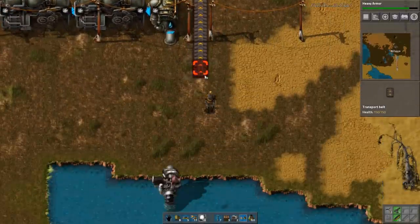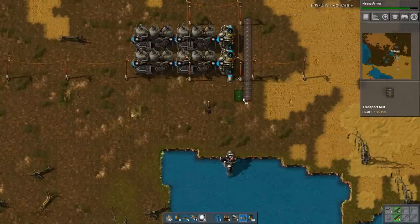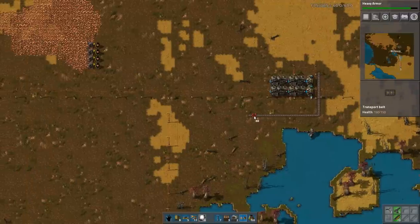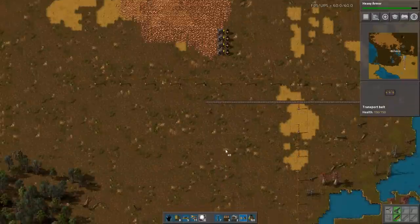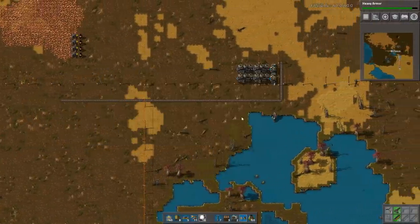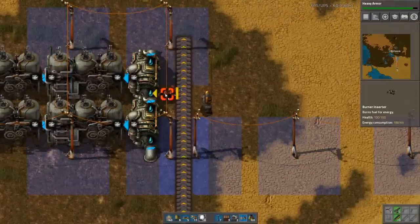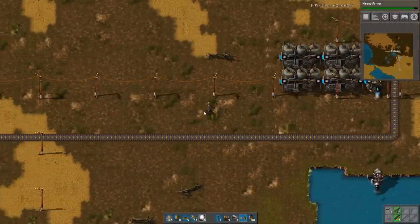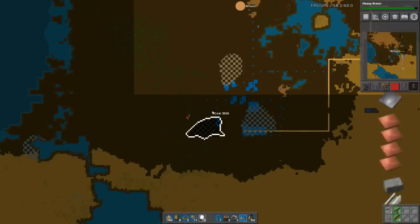I'll need to get something like this and build more. I can actually start using these to drag it back to the location. There's an argument for burn inserters and an argument for using the other option. The point is that when this runs out, the electricity will not pick up itself, while the burn inserters will pick up — that's a really good point.